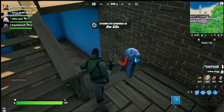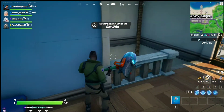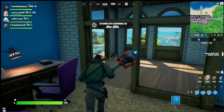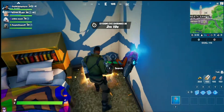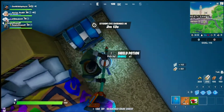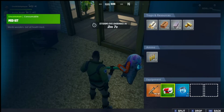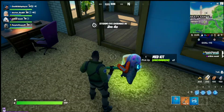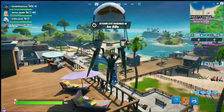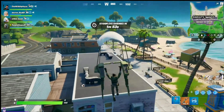Since it is Team Rumble, we're not going to need any bandages or medkits — otherwise you'd definitely want to carry those in solos or squads where you don't respawn. There's a chest here, let's open it. We got a Scar! Usually getting a legendary weapon is really hard, but in Solid Gold it's really easy because it's the only rarity you can get.